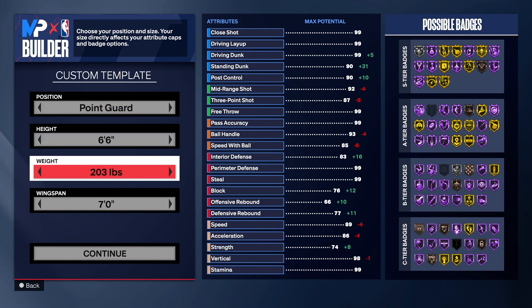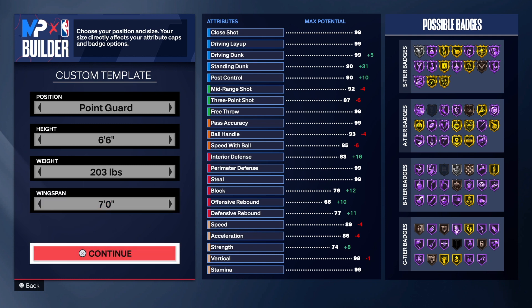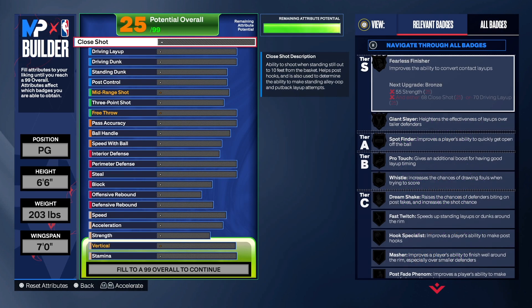With this build, we have the point guard position, six foot six for the height, 203 pounds for the weight, and a seven-foot wingspan. Now that I look at it, I should have taken the wingspan up some because I stopped the three-point shot at a certain amount, but we're just going to leave it like this.